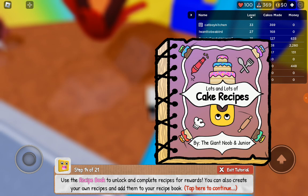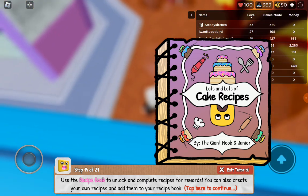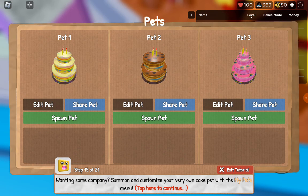You need to customize your plate experience and a lot of other things using the My Options menu up here. Want to quickly go anywhere in Make a Cake? Use a teleport menu to instantly go to any major location in the game. Use a recipe book to unlock and complete recipes for rewards. You can also create your own recipes and add them to your recipe book.